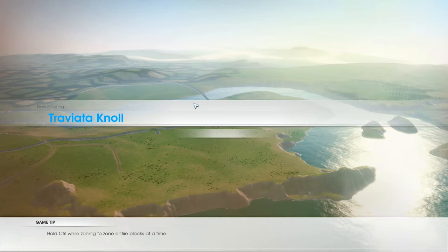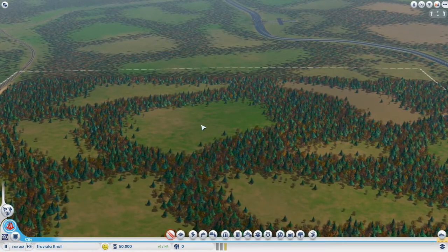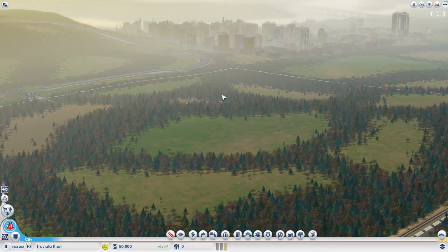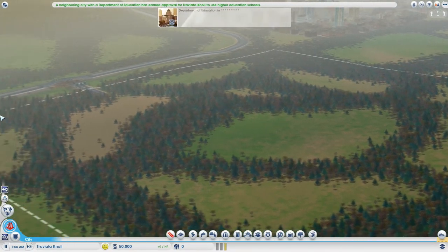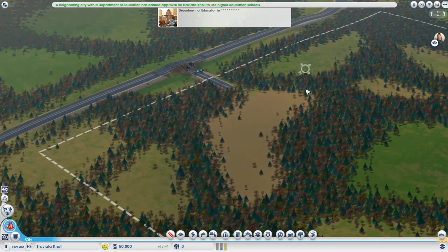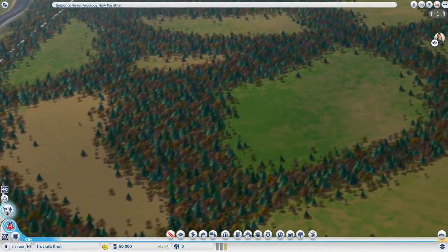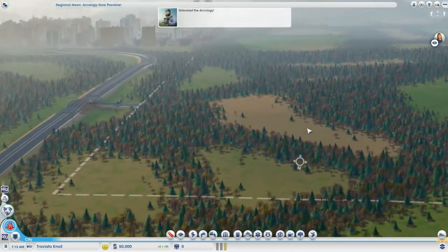This is our second city — we're moving on in the world. We are nicely connected to East Foz over there by this highway avenue system. A neighbouring city with the Department of Education has earned approval to use higher education schools, which means we can build a university — a good thing. We're going to start this city in the next episode, so something to look forward to.